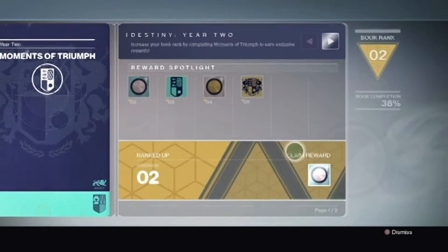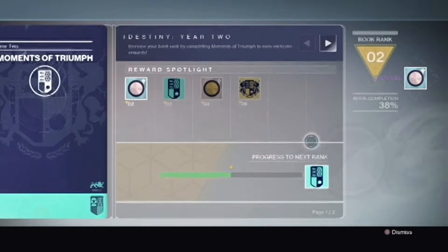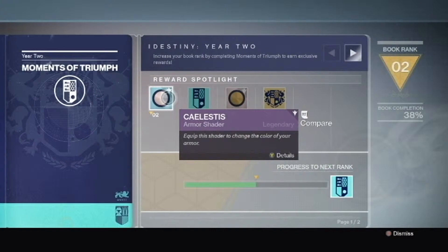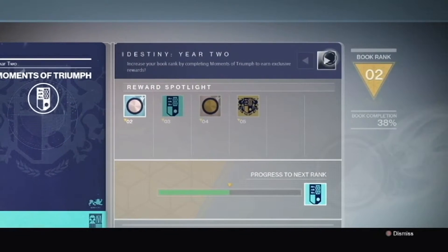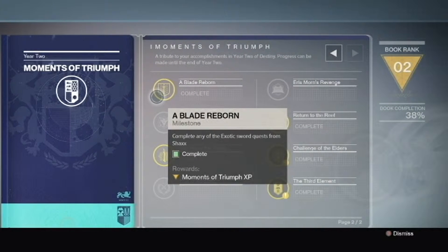This time it's going to give you a record book that you can pick up from your postmaster. I really like how they did it compared to Year 1, because it gives you two shaders and two emblems as a rank-up system. It gives you the Catalyst shader, the Shield of the Traveler emblem, the Dawn Color shader, and the Herald of the Call emblem, which I thought was fantastic.